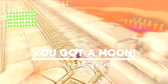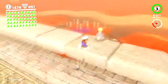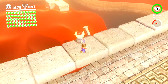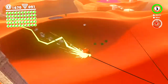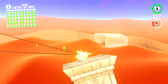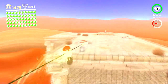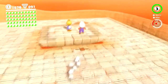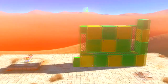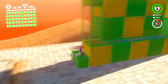The power moon is on the statue's tail. So now these power lines are here now that we've completed all our objectives. We head this way, continue heading over here, and we have another tower challenge. Let's go ahead and take care of it right now — this actually teaches us how to roll.